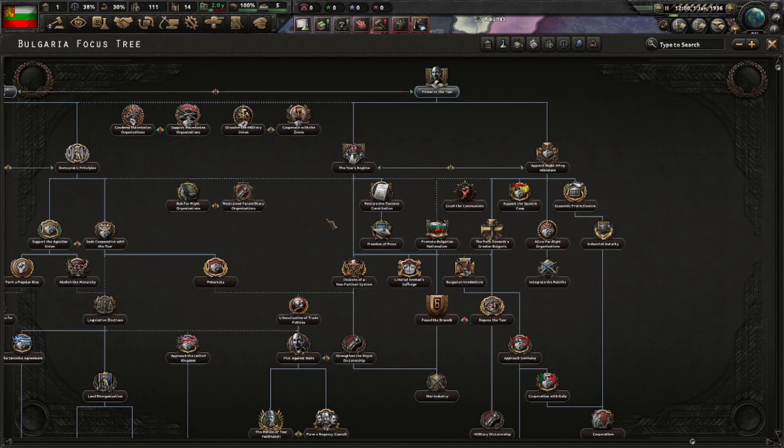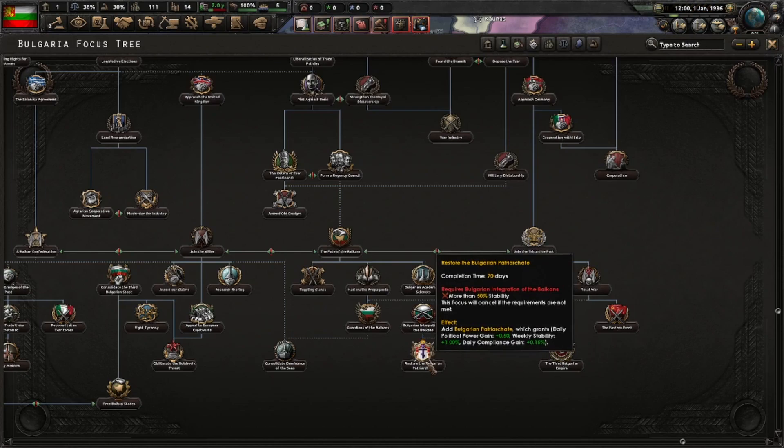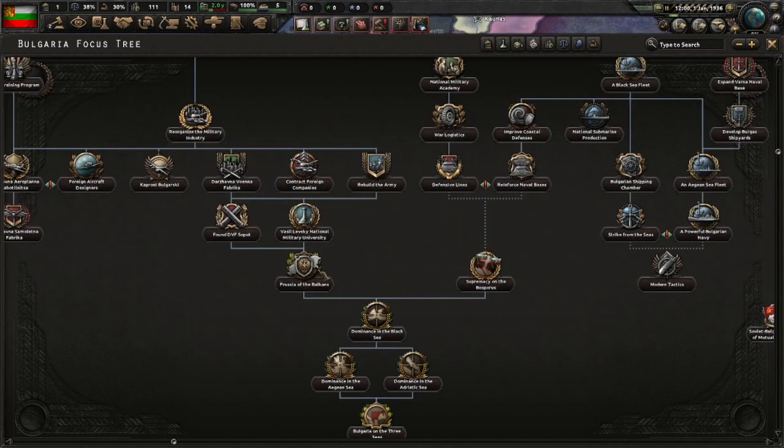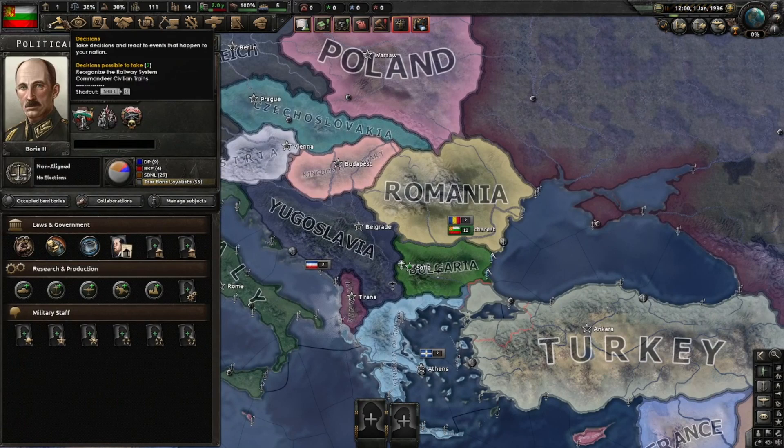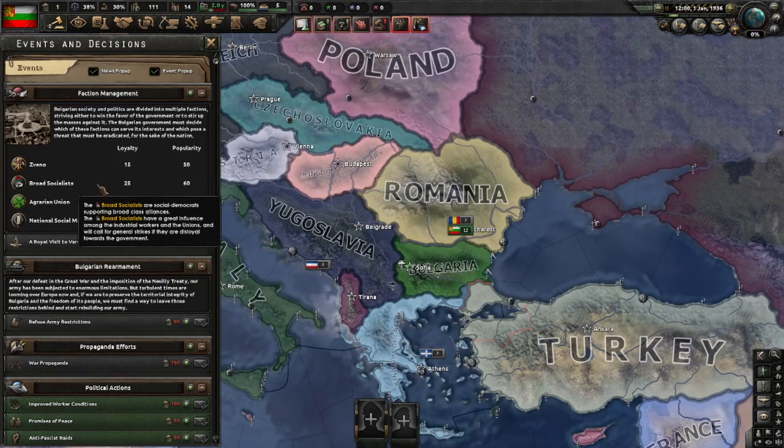I'll also show you how to get Ferdinand in power in the first place, get the Patriarchy, the Third Bulgarian Empire, and the 'Prussia of the Balkans' focus. I'll be rushing through how these decisions work — if you want more explanation look up my tutorial video. For now I'm just going to tell you how to integrate the Zveno and destroy the Socialist Agrarian Union and the National Social Movement.